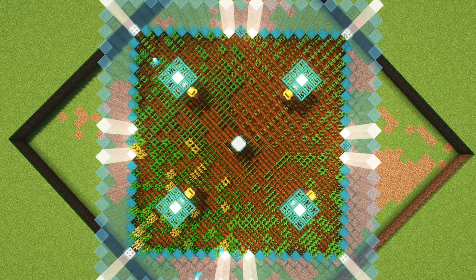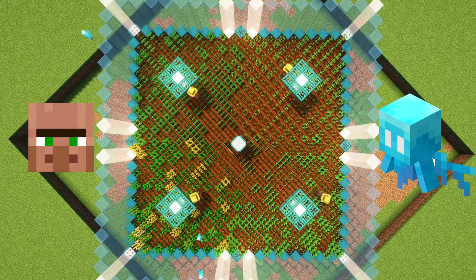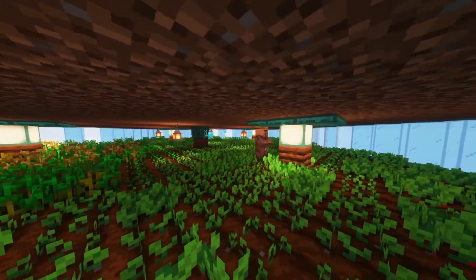It runs fully automatically, as it employs villagers to do all of the planting and harvesting, and uses allays to collect all of the items. Each layer produces about 800 to 1,300 items per hour, depending on the crop layer that you choose.